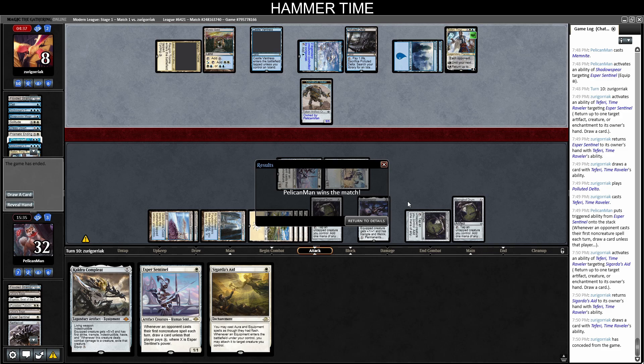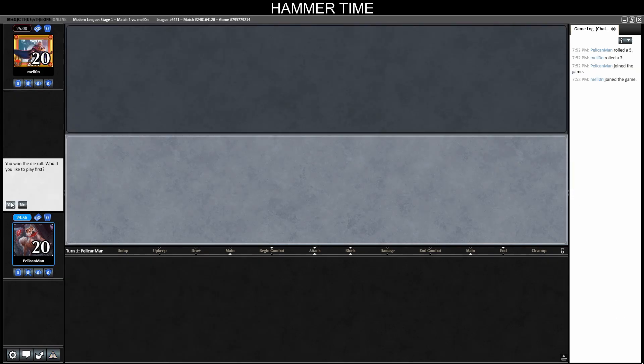We move Shadowspear off the stolen Construct and play Memnite to avoid letting them attack and gain life. We equip Memnite and Esper Sentinel and pass. The stolen Construct is now just a 1/1 — still worth stealing since it was scary on our board. They use Teferi to bounce something, losing Teferi. Next turn we just hard-cast Kaldra. They bounce the Esper Sentinel and play Polluted Delta. Another Teferi — they pay for Esper Sentinel. They've got five minutes left on the clock — match one is ours.